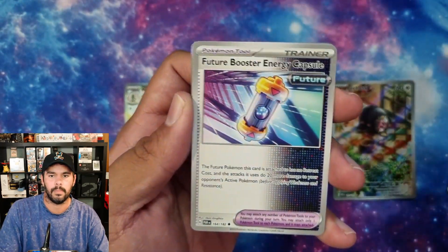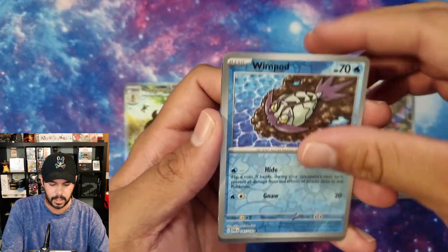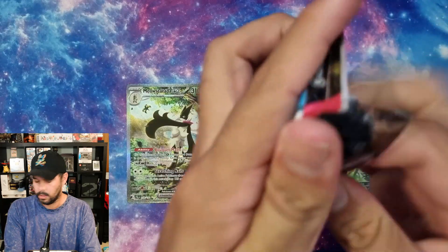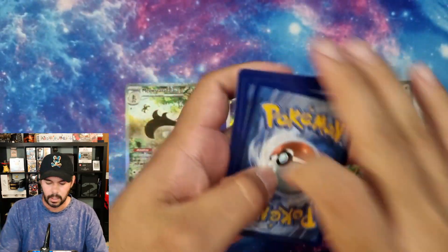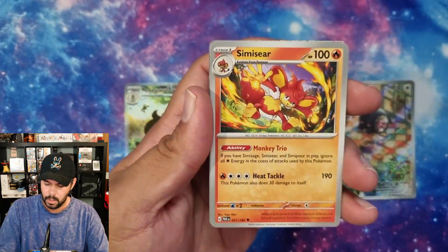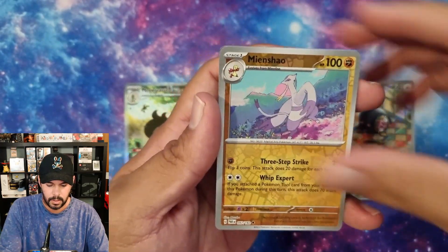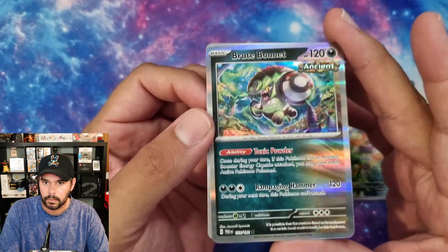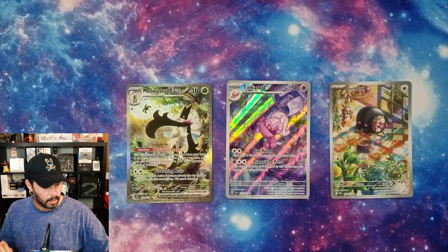So we've got some Paradox Rift. We're getting a lot of those mixed cards there - Volcanion and Fire Energy. I don't think we have many of these - I think we've got like eight or nine packs. I've heard the pull rates aren't crash hot with Paradox Rift, and it's such a large collection as well. It's not as big as Shiny Treasures, but we'll see what happens. There we go - Brute Bonnet, Ancient. That's pretty cool. Is it my cup of tea? Nah, probably not. But it's pretty cool.